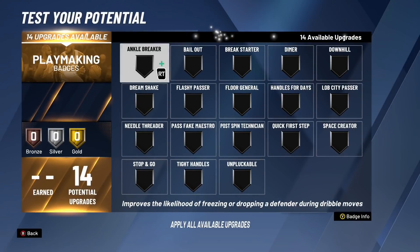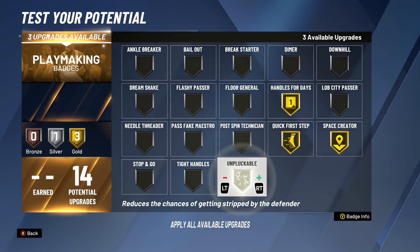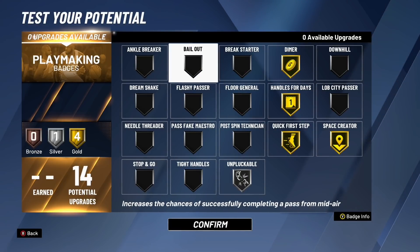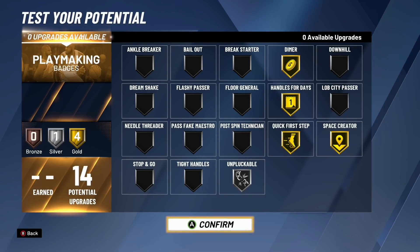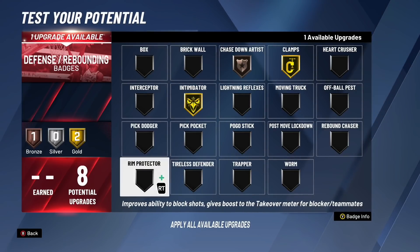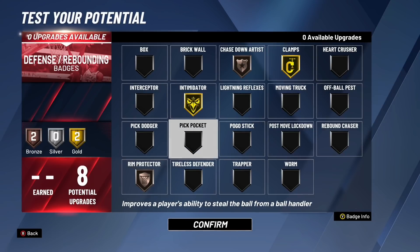For playmaking badges — 14 playmaking badges, really all you need. Handles for days, quick first step, space creator, and unpluckable on silver. With three upgrades left, I'm going to throw on dimer — though you could do floor general or ankle breaker if you prefer. For defensive badges — eight defensive badges, really all you need. Gold clamps and gold intimidator without a doubt. Bronze chase down artist, and for the last upgrade either rim protector or pick dodger — I'm going with bronze rim protector, which will give you some blocks here and there even without touching blocks in the attribute chart. That's the top three best point guard builds as of patch 13 in NBA 2K20.